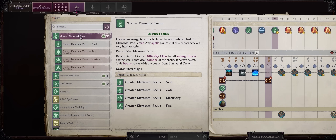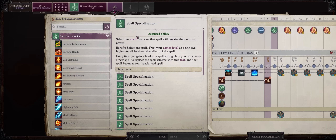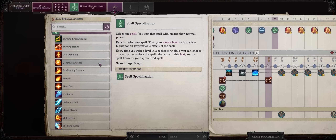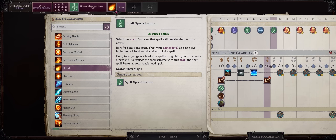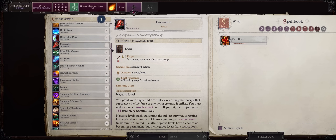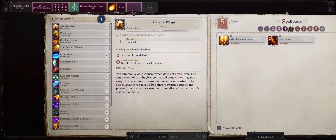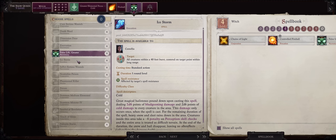Level 8 will be our last level of Ley Line Guardian, and be sure to pick Greater Elemental Focus into cold now. Because you'll have level 4 spells at this point, if you prefer to use Controlled Fireball, choose to specialize into it instead. I would rather take normal Fireball because we can then apply the Bolster Metamagic for higher damage as a level 4 spell. For your first actual level 4 spell, just grab Greater False Life. Ice Storm is actually garbage, there's no other way to put it.